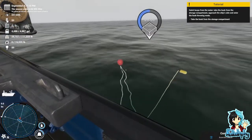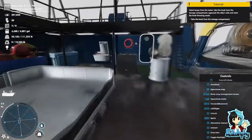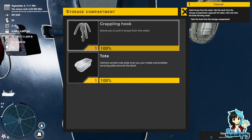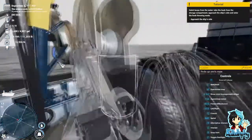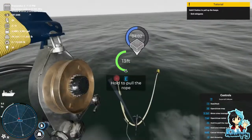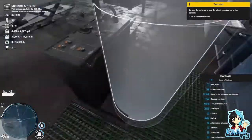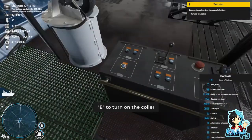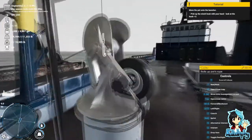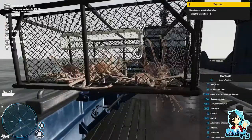Catch buoy in front of the water — take the hook from the storage compartment, approach the ship's side, and enter the throwing mode. I love how everything's highlighted because I'd be lost without the highlights right now. Grappling hook. Enter grappling hook mode. Go to the console area. Turn on the coiler. Lower the winch hook. Attach the hook to the pot. Place the crab pot on the launcher.